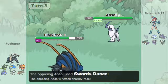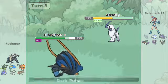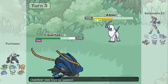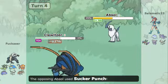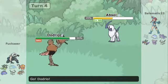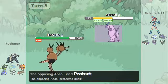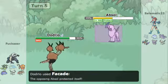I now switch into Absol and go for Swords Dance. This is where I kind of messed up when making this team — as you may know from another video, I had Red Card on this by accident. I was going to have the Absolite, went to put it on, but accidentally put the Lum Berry on instead, so yeah, that's on me.